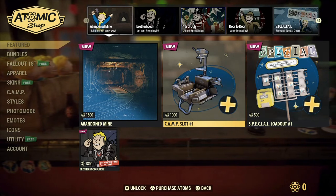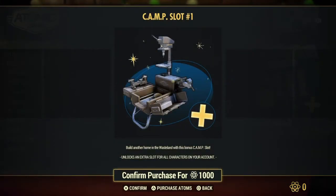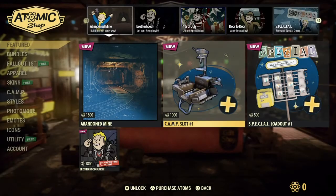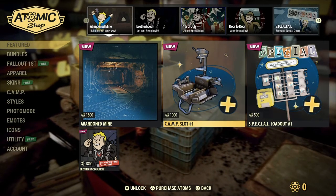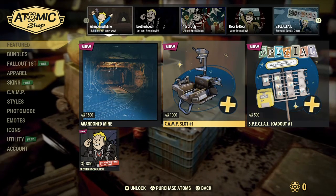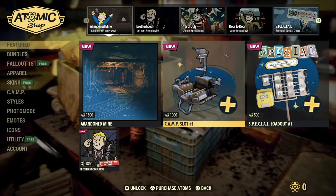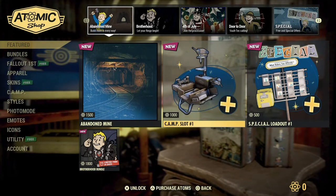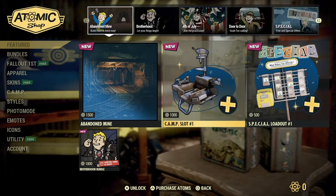Camp Slot Number One. Build another home in the wastelands with this bonus camp slot. So, you can have more than one camp? Interesting. My brother, Native Mercy, basically said you can set up a camp and then set up another camp. I'm still waiting for him to tell me exactly how to do that.